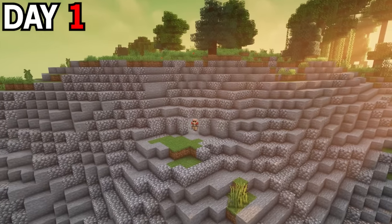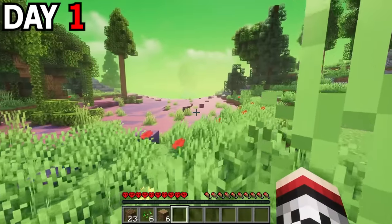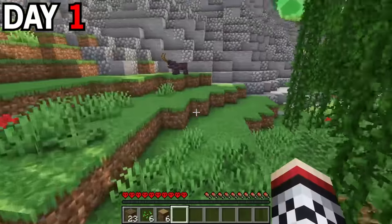Where the heck even am I? The first thing I noticed was the skies were green — that was not a good sign. I harvested a bunch of wood and then I looked around and saw a demon-like pig. Pigs don't normally have horns, so let's step away from that guy over there.